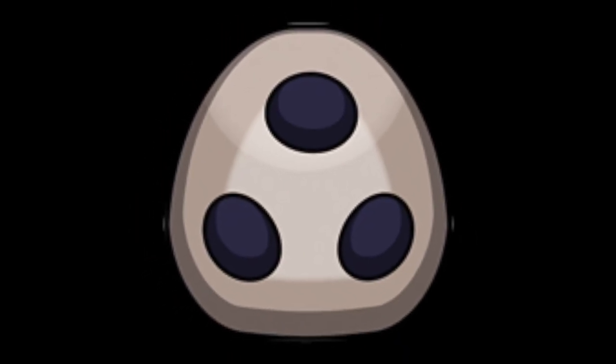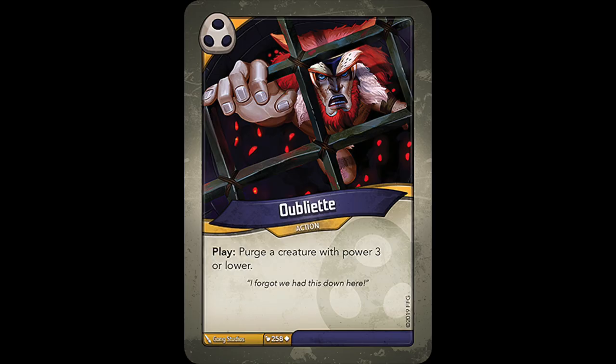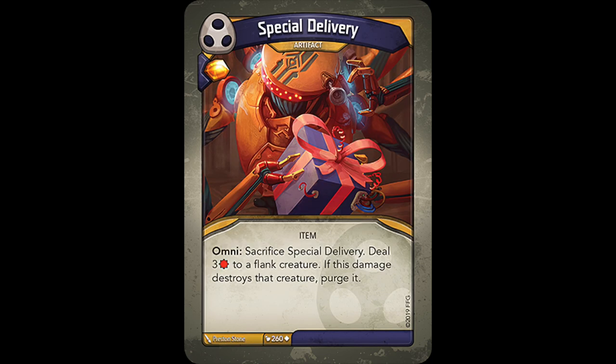The House in Call of the Archons with the next highest amount of purging cards was Shadows, possessing 4. First they had Oubliette, which quite simply allowed you to purge a creature with 3 or less power. They also have Special Delivery, which reads: Omni. Sacrifice Special Delivery, deal 3 damage to a flank creature. If this damage destroys that creature, purge it.